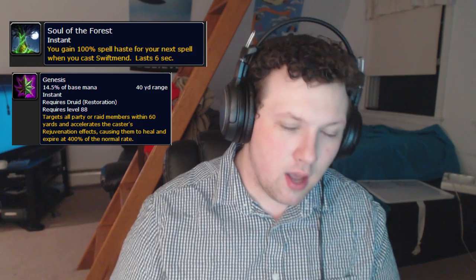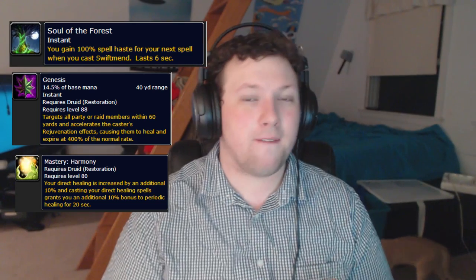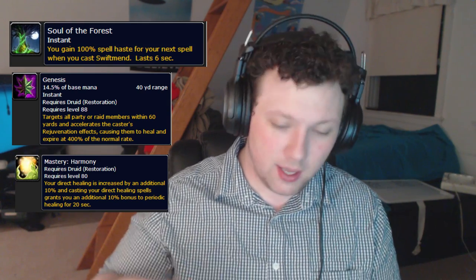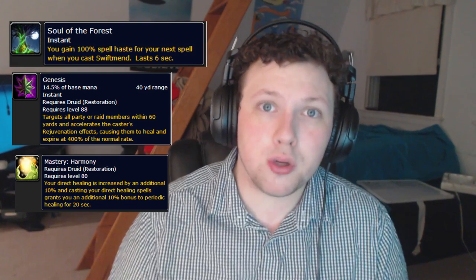My healer Bubba J also plays a resto druid, and he pointed out that a druid's most vulnerable moment is falling behind on healing. Their burst consists of a combination of Genesis and Soul of the Forest. Soul of the Forest — after you use Swiftmend — increases the next cast speed by 100%, and you also get a Harmony proc which increases the general amount of healing. Genesis increases the rate of healing on HoTs by 400%, so rejuvenation heals at an absurd speed with this combination.